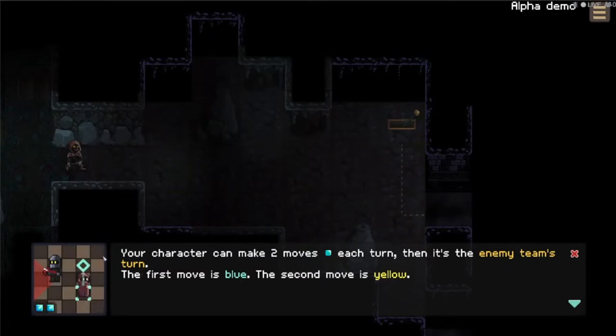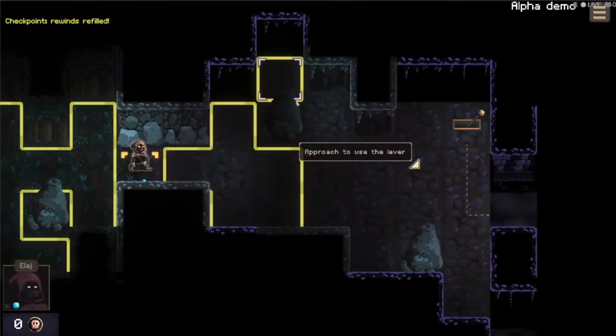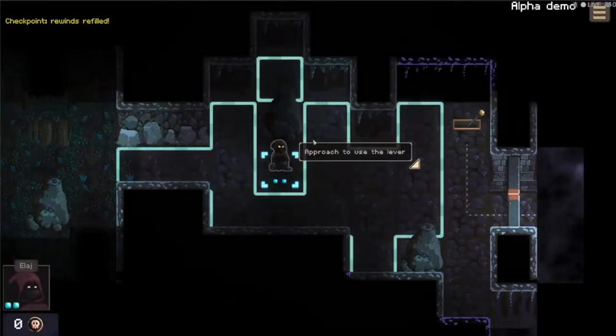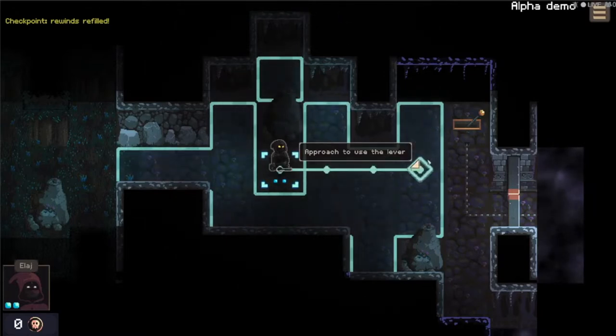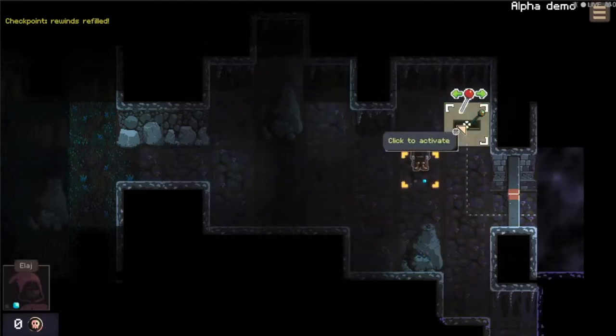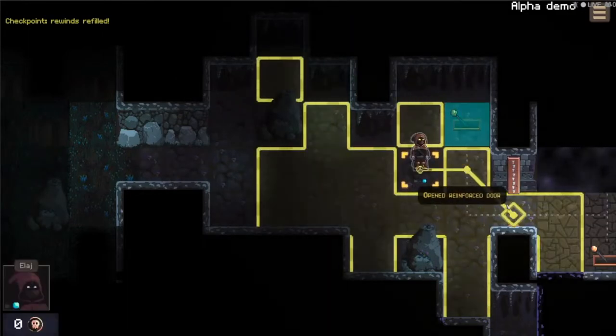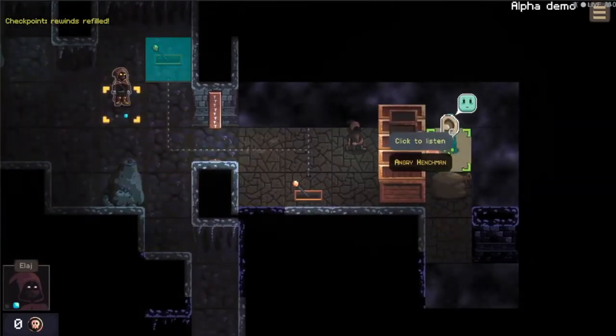Then it's the enemy team's turn. The first move is blue, the second move is yellow — it's pretty standard. Here's the second move, we're just going to run straight here. That's the enemy turn; he's crouching now — you can see he's covered by this rock in case there was someone there. We're going to get near the lever here and use it. We just click on it and the door is open.